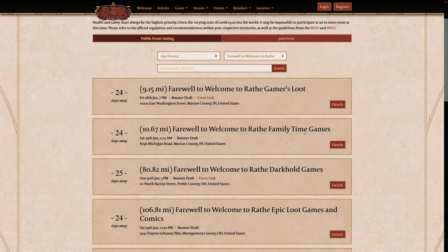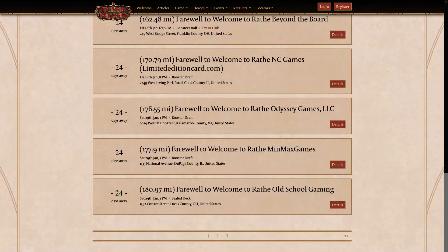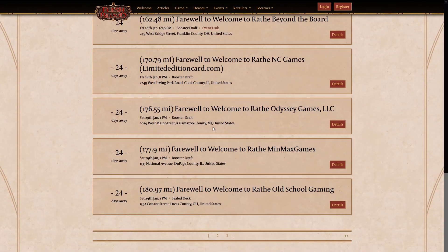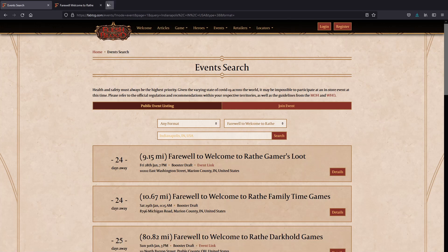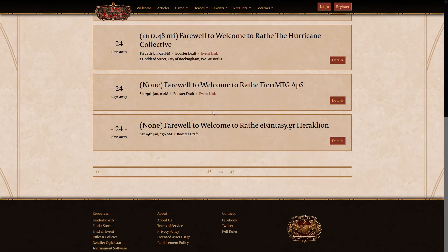I'm waiting to hear back from one store, but I cannot find anywhere that says they are available. So here is the problem. If you take this list, you have 15 stores per page, and you'll see there's a 'go to next' button at the bottom. If you do a little hackery and go up to the URL and change it to page 999, you'll quickly end up at the very end, which is actually page 47.